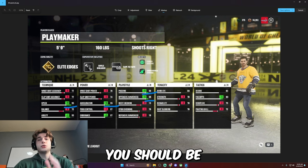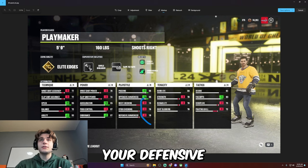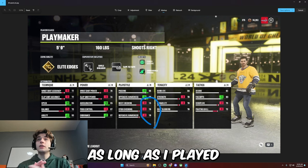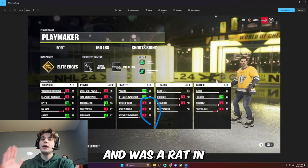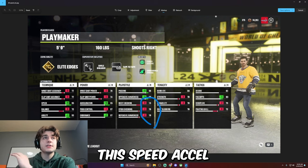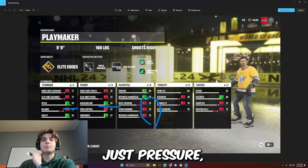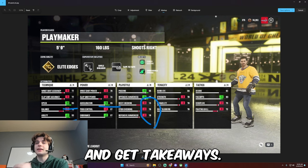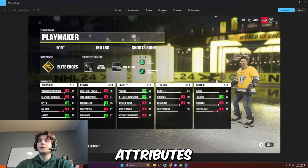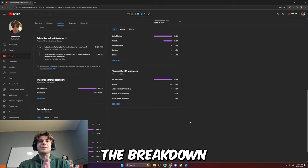With this speed, you should be a point machine. However, with these adjustments your defensive attributes are horrible, and you might think this will make you a liability on defense. But I found that as long as I played smart defense — being a rat in the passing lanes and high-pressure point-of-attack defense — this speed, acceleration, and agility make it so hard for opponents to get past you. You can just pressure, pressure, pressure, get in their face, and get takeaways. Your physical attributes make up for the weak defensive stats, especially if you play smart.